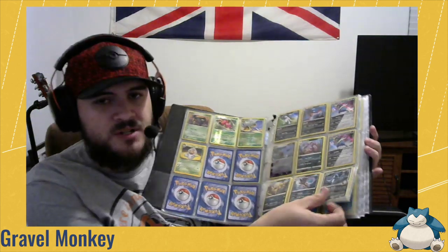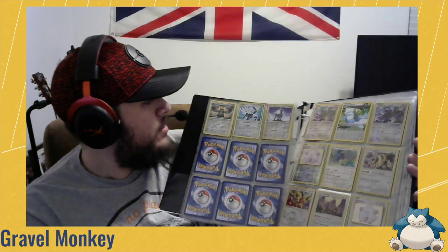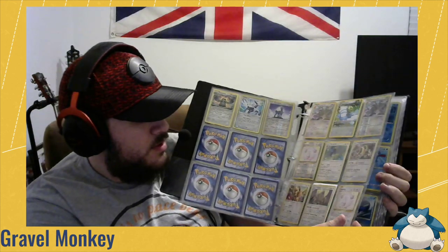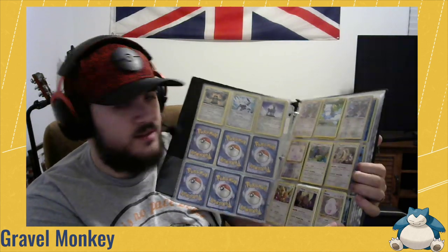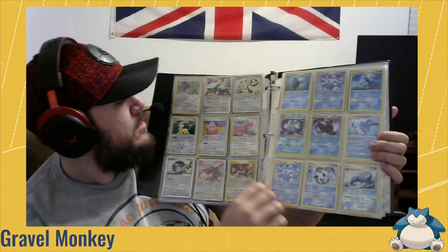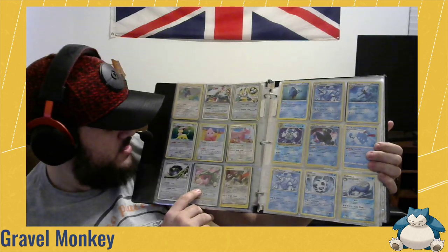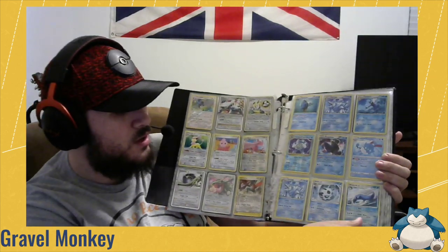There are a couple of cards I'm going to stop and actually show up at the camera because they're pretty cool. Got Meltan down there, two different Metagross artworks from different sets, Dialga and Cobalion up here. Those two Chanseys I thought were from Base Set but they're actually from Evolutions. There's a Rayquaza C Level X and a Rayquaza EX — those are some pretty interesting cards. The Rayquaza EX is about ten dollars at the moment.